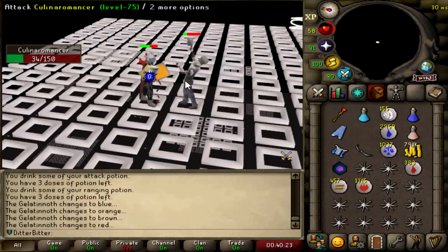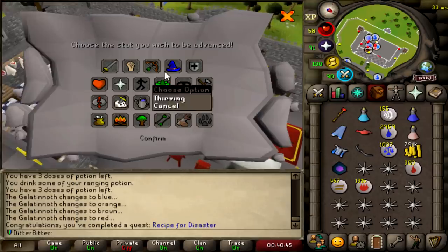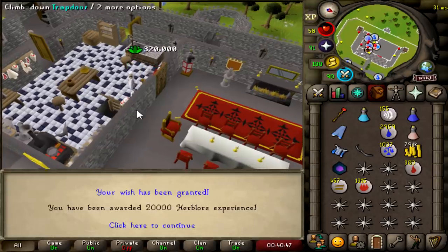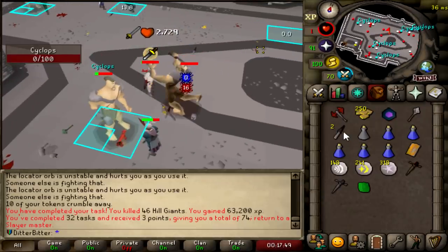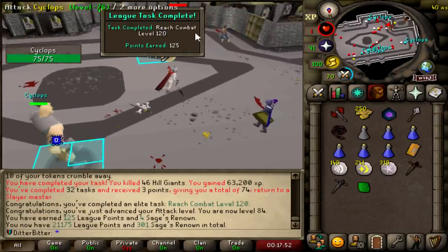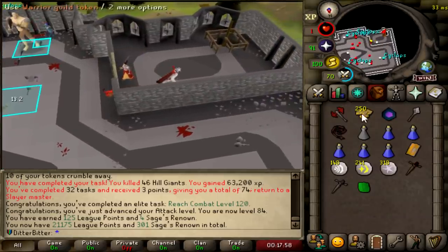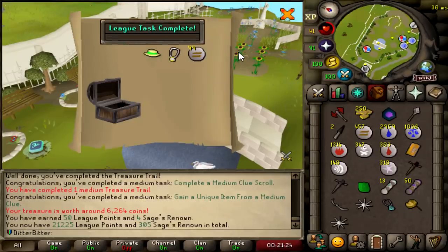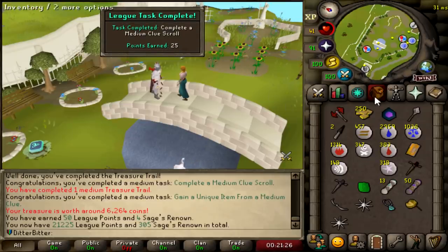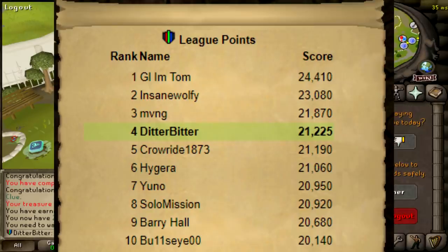Now I'm just going to assign myself some ogres, hill giants, and go work on getting my defender. It should also work towards getting me 99 attack and 120 combat, which are both 125 point tasks. Let's use this lamp on Herblore — 320k, 78 Herblore just like that. This place is super packed. I've been having to throw black knives to tag my thingies, but that is 125 league points right there from reaching combat level 120. I'm now at 21,175 league points. And this medium clue scroll gave me 50 league points for gaining a unique item, putting me at 21,225 league points.